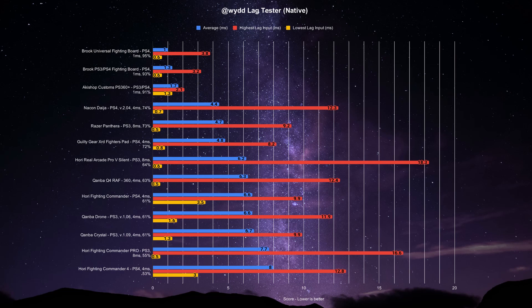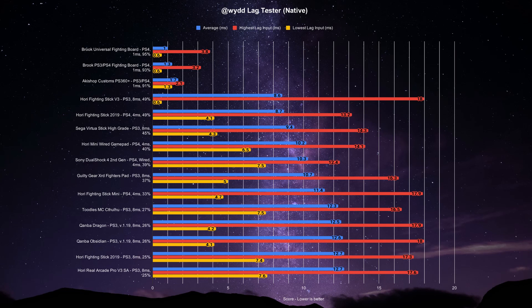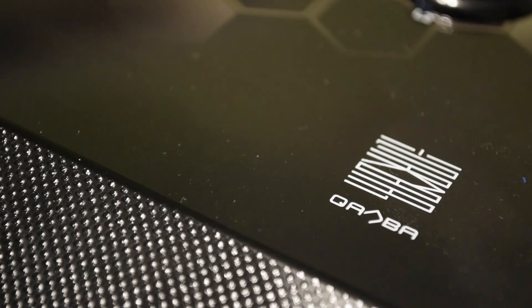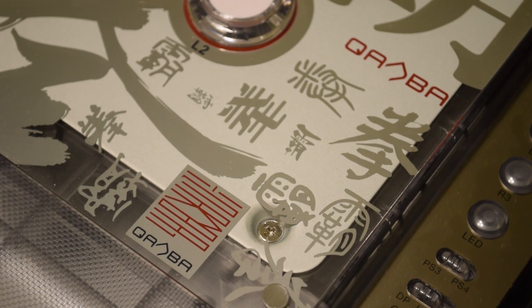The consistency is not there with the PS3 mode on these sticks, sadly. The Drone and Crystal can be put in the upper mid area of the list — it's acceptable, but it could be better. The Obsidian and Dragon are considerably lower to the point I'd rather not bother using those modes. Good thing the PS4 mode works on PS3, albeit at the sacrifice of losing the PlayStation button, but it's worth it. The PC mode found on the Obsidian and the Dragon is also not spectacular, so I'll still suggest using the PS4 mode. The Qanba sticks are not the fastest as of this video, but they still have good low latency that most players will be fine with.